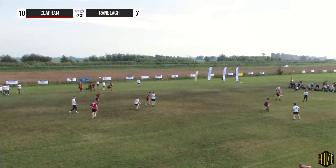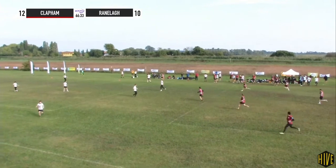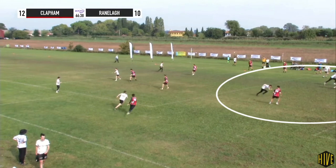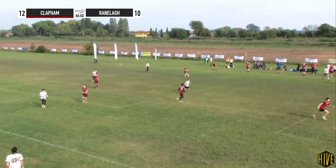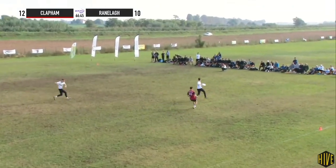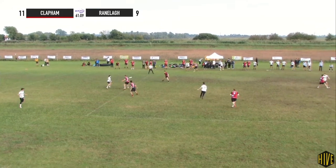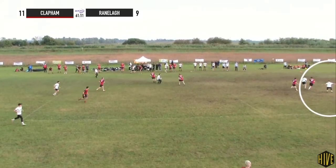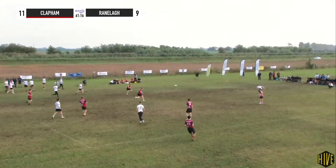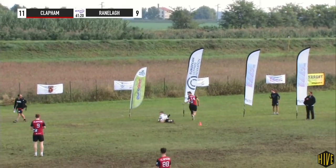But when Ranola switched to horizontal plays, this countered Clapham's initial defense and caused some confusion, which led to a few easy goals. Here McHale getting beat deep, maybe expecting some help but there not being any. And again just a few big cuts opening up big spaces. So the horizontal was a good counter for the surrounding of the vert stack. Clapham should maybe alter their defense depending on whether they're facing a vert or horizontal as they run down the pull.